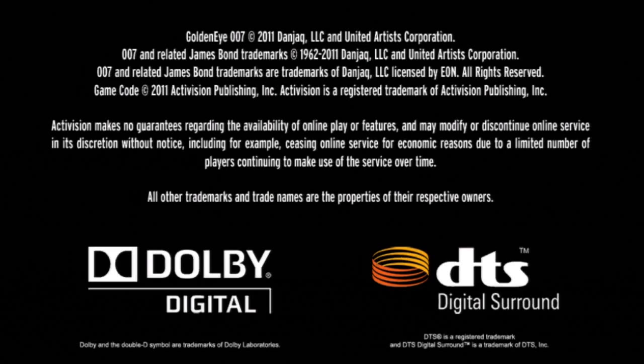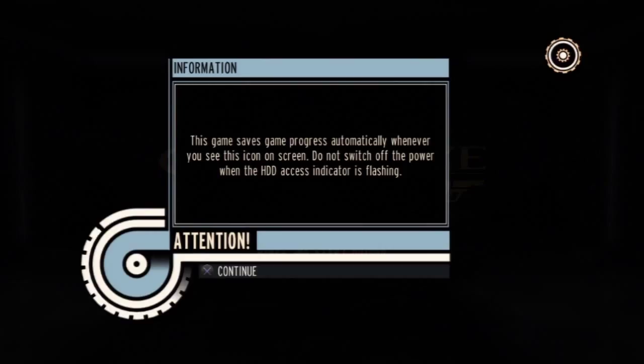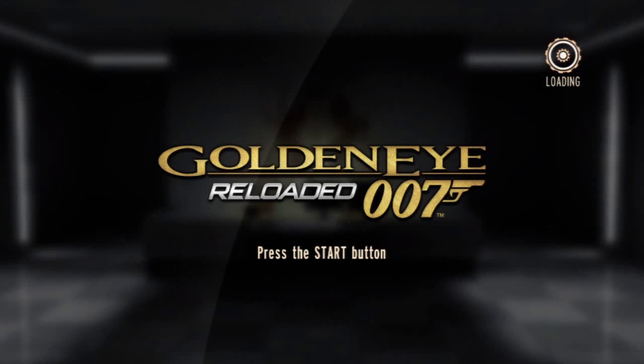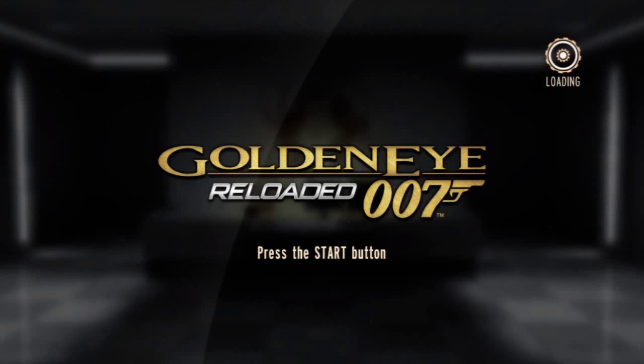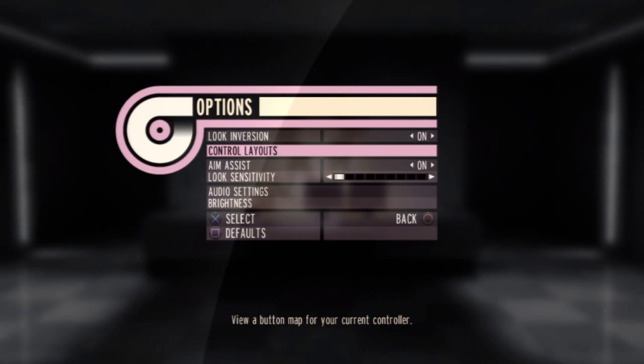The history of this game is a bit complicated. It turns out that Microsoft had Rare working upon a version of GoldenEye for the Xbox 360, which would have been a straight port. Unfortunately, Nintendo also roared at them with the power of legal things — copyrights to be exact. It turns out there was some dubiousness as to who actually owned GoldenEye.